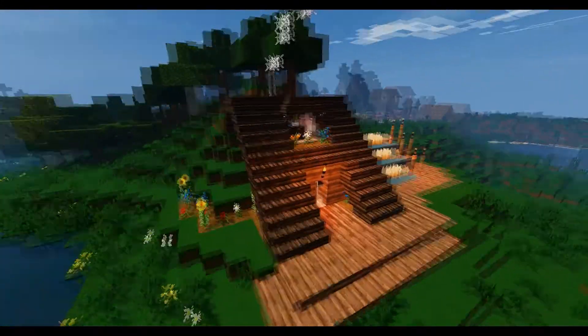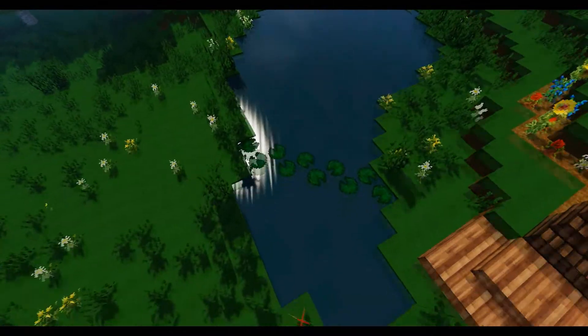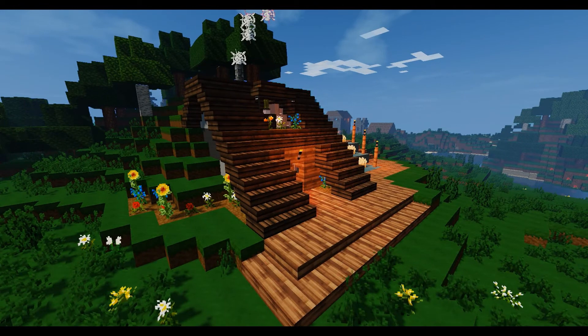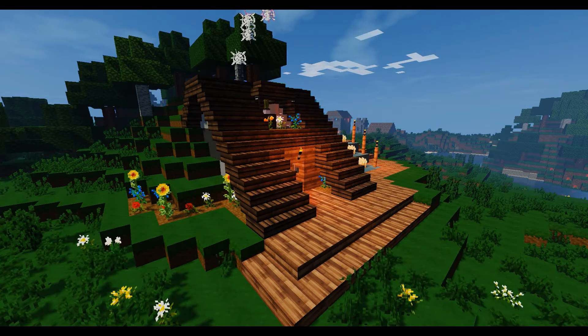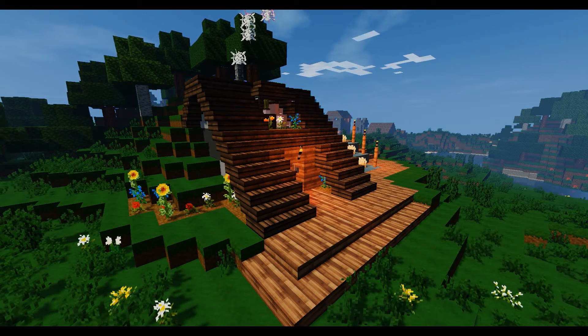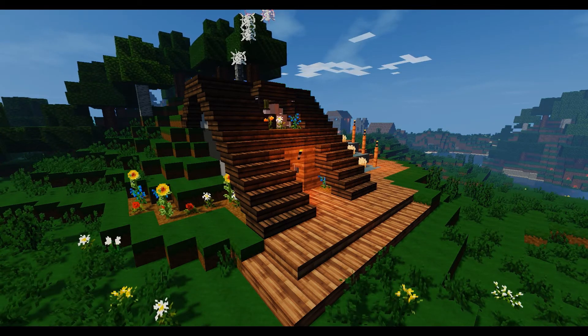I've been really into decking on my houses lately, so putting that acacia decking on there is really cool. And I even put a man-made lake in there as well. I would suggest using more blocks, especially in the PC version where you've got a lot more blocks to play with — especially the new woods, I love the new woods. I would definitely try the shaders mod out; it helps if you're building something like this and it just makes the game look even cooler.